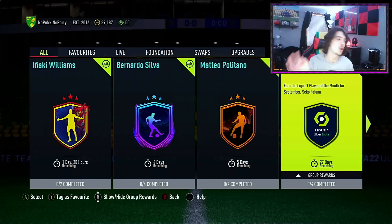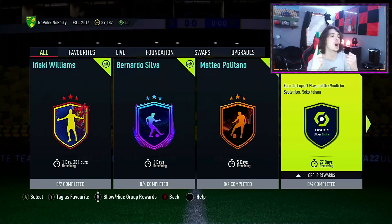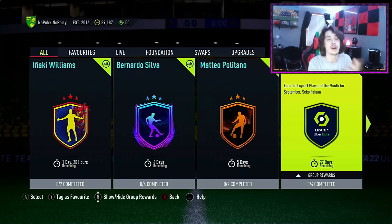So overall: don't complete Naki Williams, complete Bernardo Silva, complete Matteo Politano, and don't complete Seko Fofana. That's two out of four recommended in this episode. If you enjoyed this video please leave a like and comment — it's very much appreciated. Thank you guys for 50 subs and I'll catch you in the next one very soon — we have more cards coming.